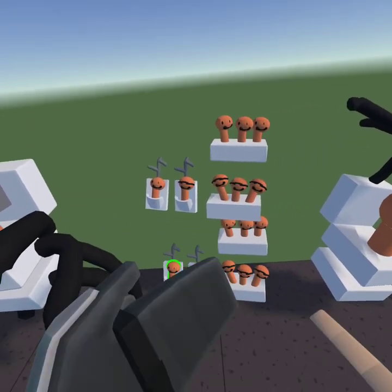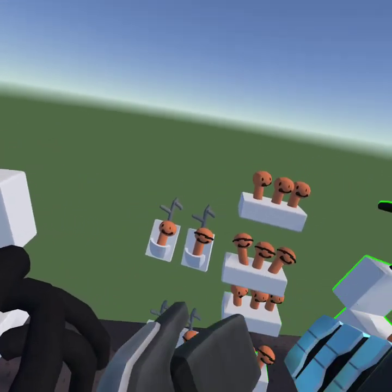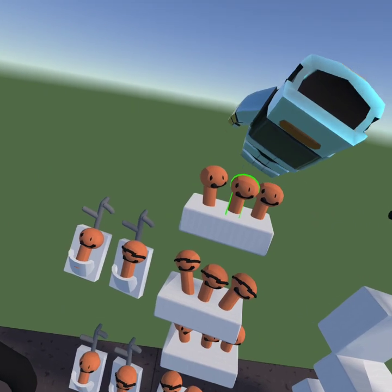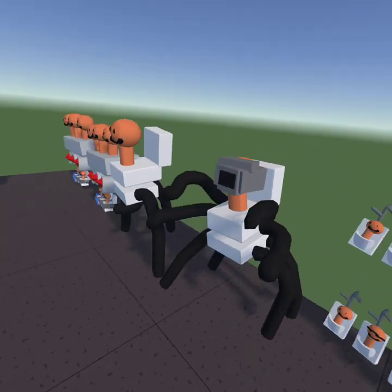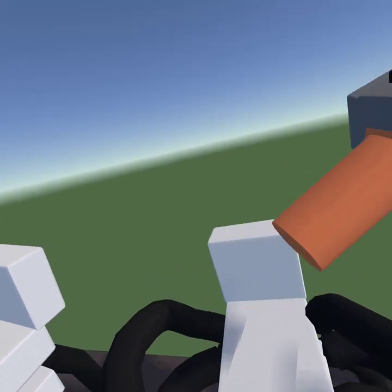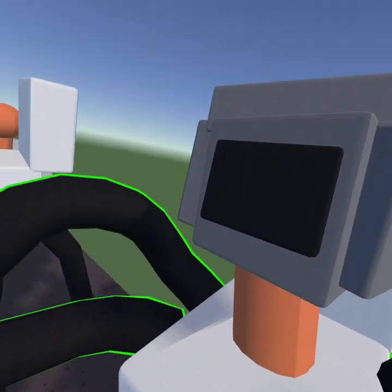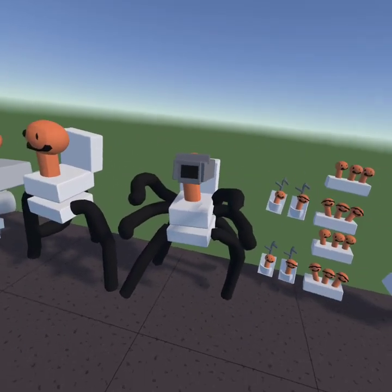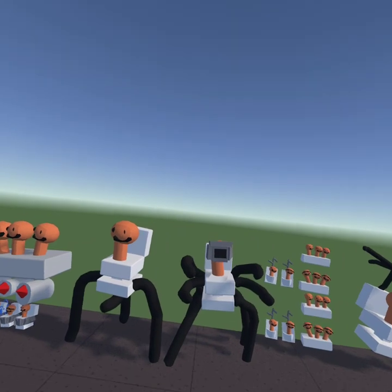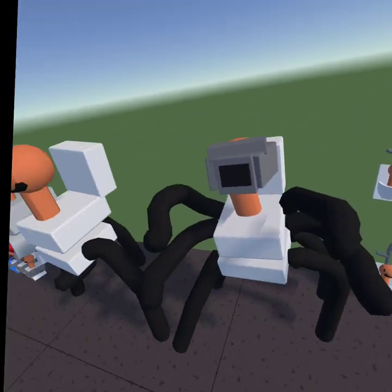Here is the more interesting section — these are like the Skibidi oddballs, where they're not really toilets. There's the Skibidi bathtub, one with glasses, and then the same with the Skibidi urinal things. This one I think is one of the cooler ones — it's the giant strider from part two of the new episode of the Skibidi Toilet series. It's pretty cool.